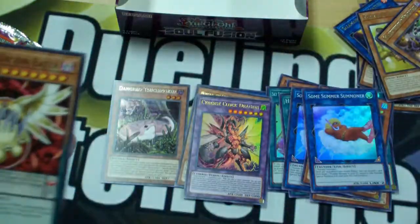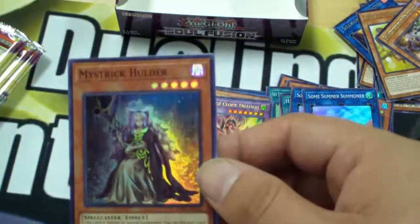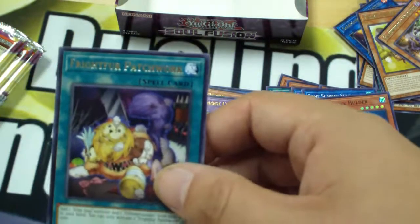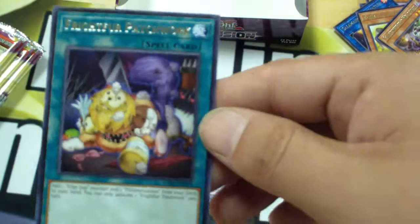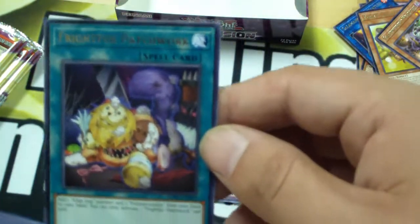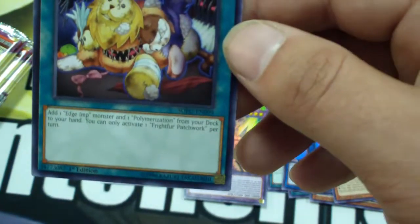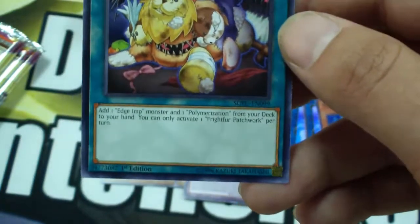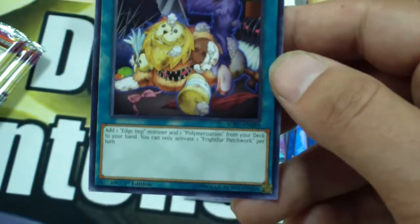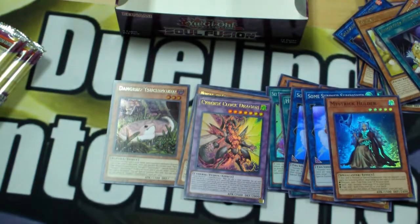Incantation Bookstone. Edge Imp Cotton Eater. Dino Wrestler Kaptora. Rise of the Salamangreat. And Frightfur Patchwork — that's a good rare to have. I don't know, I think this box opening is telling me to play Fluffals. Those players have been clamoring for this card forever, and it's worth it too. You get your Polymerization to your hand, and it's basically a ROTA for the archetype. That's a good card — I can see why they wanted it so bad.